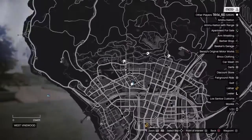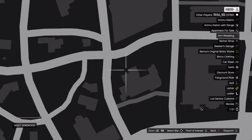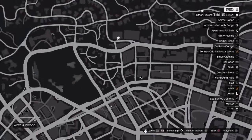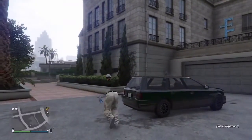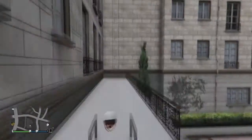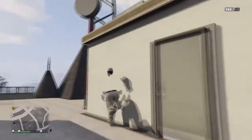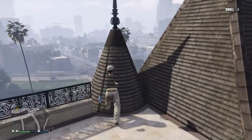So the first glitch is a secret spot near the Epsilon building — well, it's on top of it actually. You want to go to this location on the map, and when you get here you just want to go through those gates, then run to this ladder, climb on top of it, go to your left, and you'll see this cone thing.